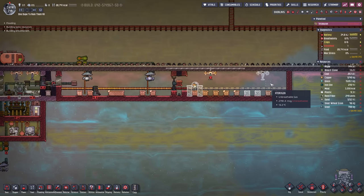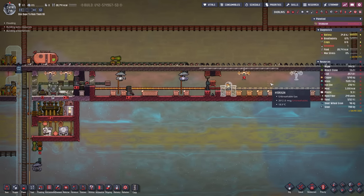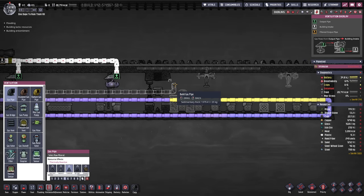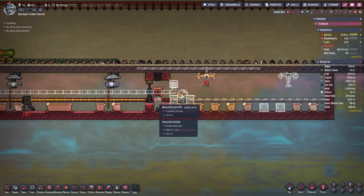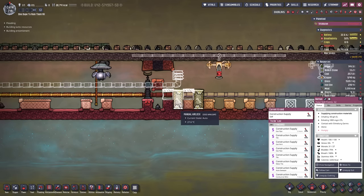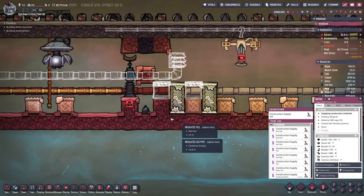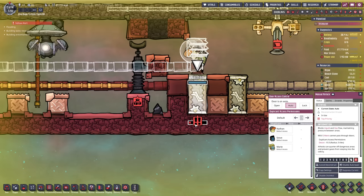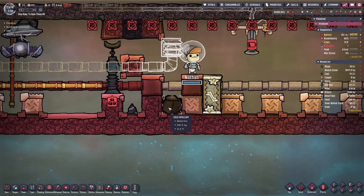In order to do that we'll have to cool it down substantially, otherwise the sleet wheat is just going to go bad again before it can be planted. I figured we could extend this by a little bit and set up a gas vent here. We're going to make this a liquid lock and first keep this room a complete vacuum. I'm also already attempting to set up the first natural tiles with the door trick - you just have to make sure it is encased on the left and right side. And with all of this built, let's deconstruct this door right away, and what do we get? A beautiful gold amalgam tile.